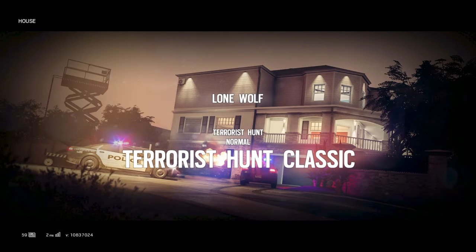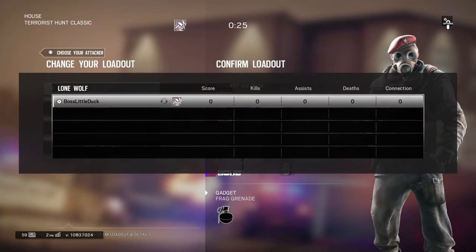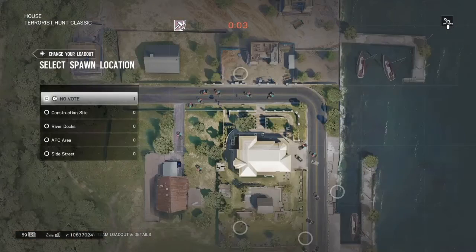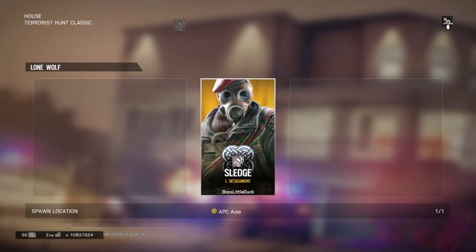Let me explain this real quick. When you get a kill, you get score. I have zero score right now. You're going to want an APC area, by the way. At the end of the game, the more score you have, the more renown you get. You can get bonuses on your score — for example, a headshot gives you 10 extra points.